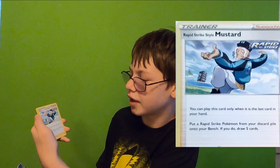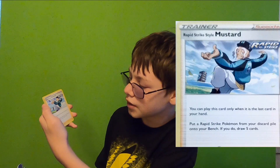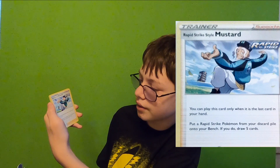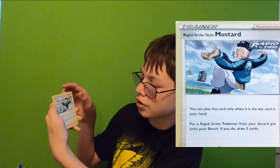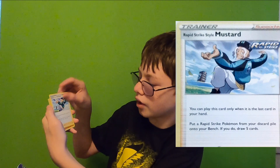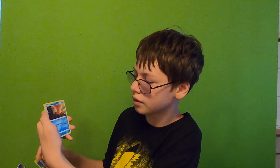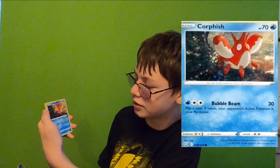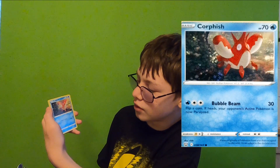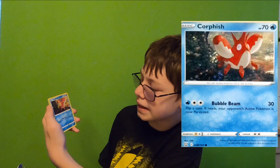Rapid Strike Mustard — you can play this card only when it is the last card in your hand. Put a Rapid Strike Pokemon from your discard pile onto your bench, then draw 5 cards. Timber — Pound for 20. Corpish — Bubble Beam: 30 damage, flip a coin; if heads, your opponent's active Pokemon is now paralyzed.